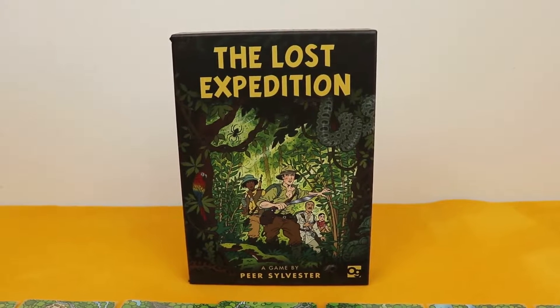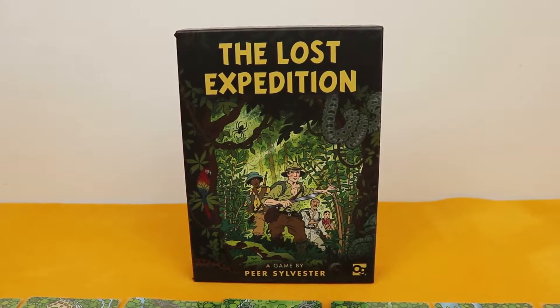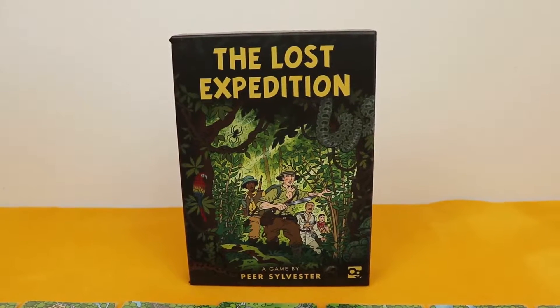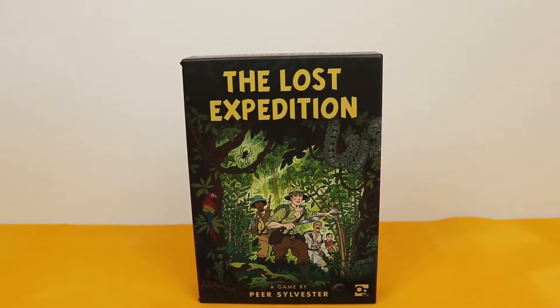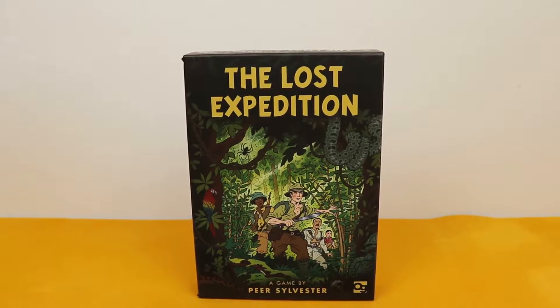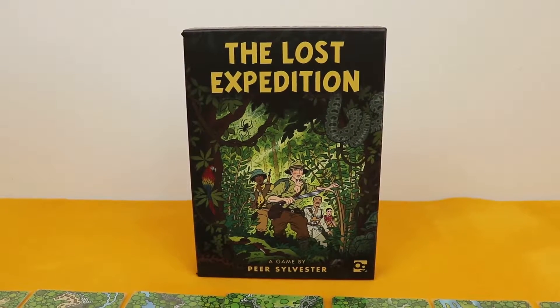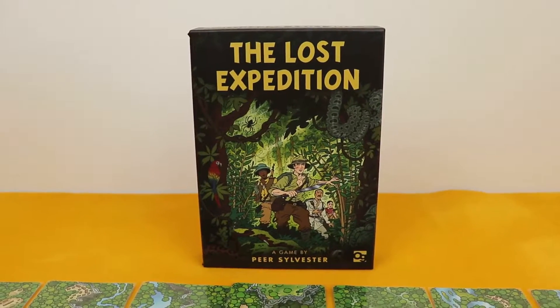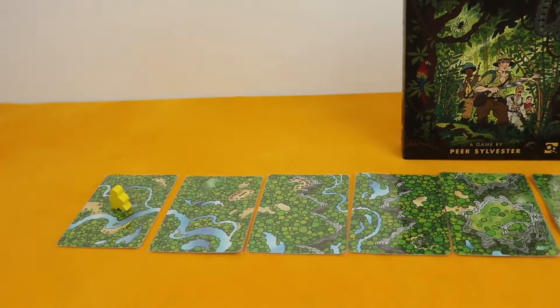Today I want to show you a playthrough of The Lost Expedition with the Solo variant. This is a game based on Percy Fawcett's expedition to find El Dorado — that expedition that eventually became lost. In this game we are trying to change the course of history and actually find El Dorado. Well, maybe they did, we don't really know. But here's the map already set up.